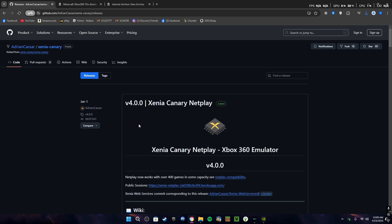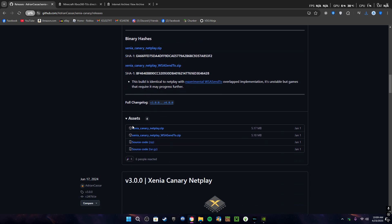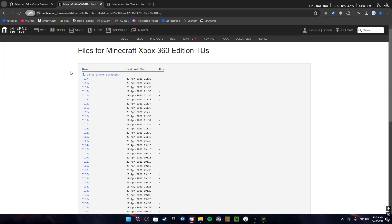Go to the very first link in the description and scroll down until you find assets where it'll have the Xenia Canary Netplay. Make sure you click the Xenia Canary Netplay WSAZen2, not the Xenia Canary Netplay. Download this and then go to the second link in the description.